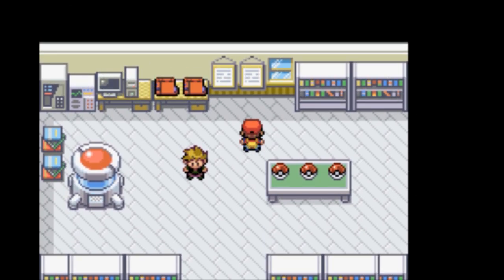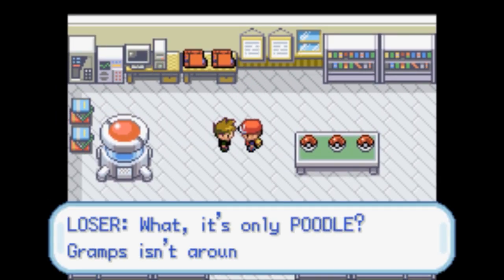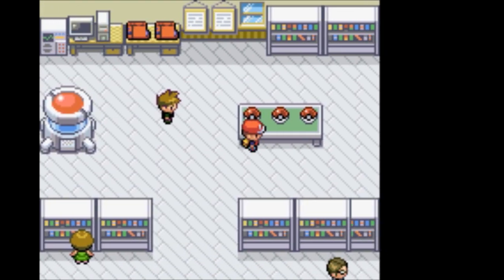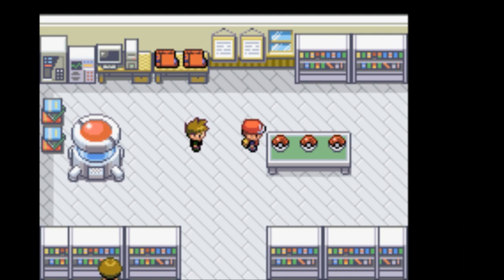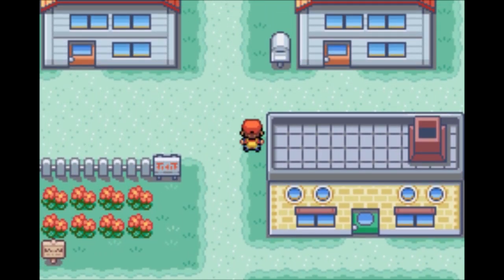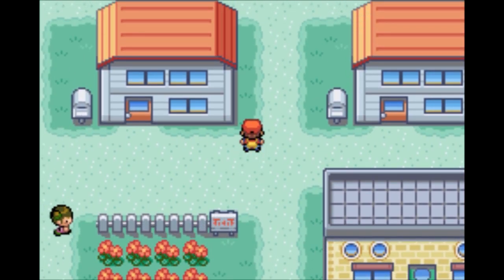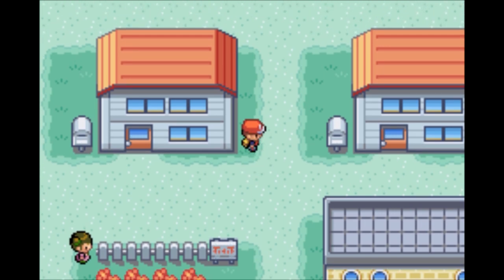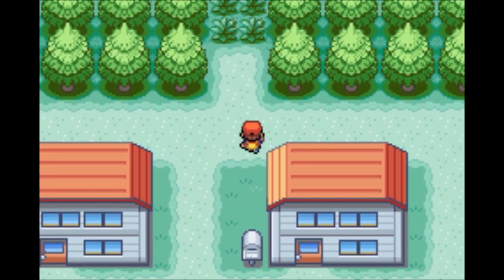The aides remind us to save regularly using the Start menu. Loser is at the lab and says Gramps isn't around. There are Pokeballs on the table containing Pokemon. Items on the overworld map appear as Pokeball sprites - I don't know why items are in Pokeballs instead of chests, but when you pick them up you don't get an extra Pokeball. Professor Oak is not around town, so we try to head outside - but wait, don't go out.